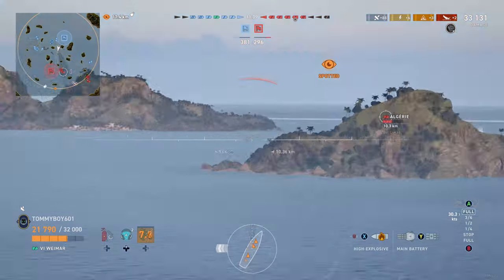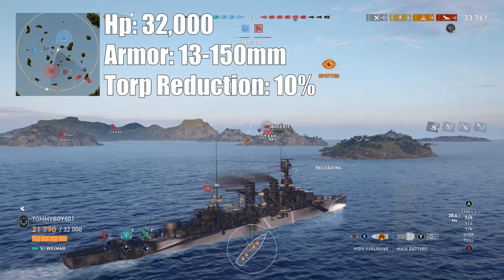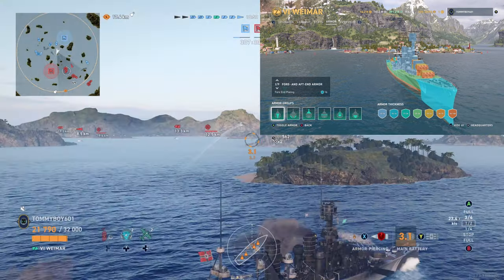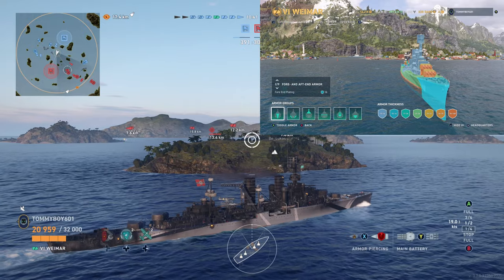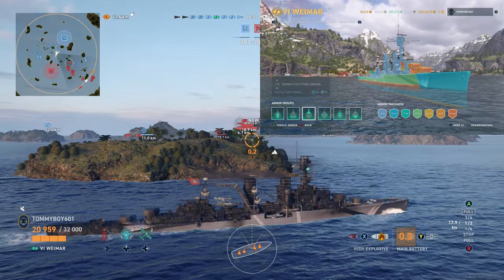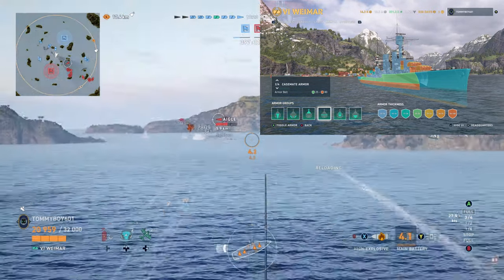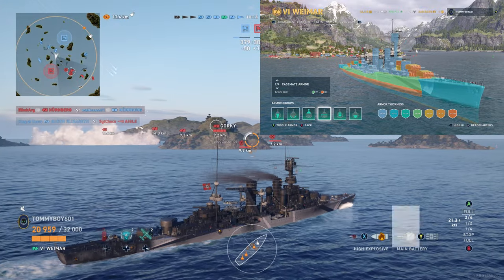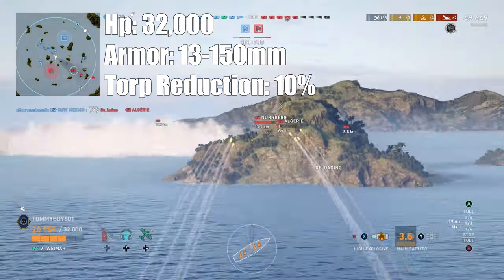Let's run through the stats. Hit points: 32,000. Armor thickness: 13 to 150 millimeters. Looking at the armor view, this is essentially a York class — a York class with Nuremberg guns is the concept of this ship. The front is the usual squishy York class 16mm, which any battleship will overmatch. The mid deck is about 25mm, and the lower deck can be up to 80mm, but getting shells to bounce there is more luck than skill. Mainly, you do not want to get hit in this thing — that is probably the biggest weakness of the Weimar. Torpedo reduction is 10%, which is not too bad overall.